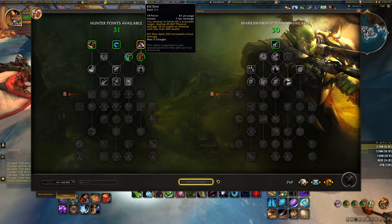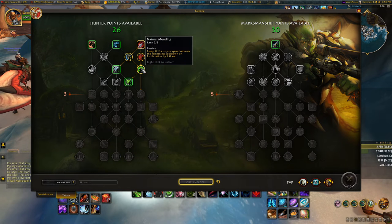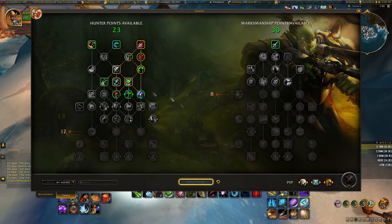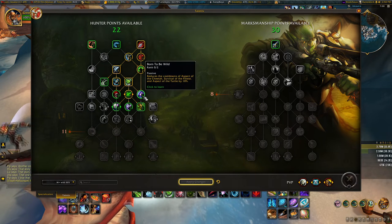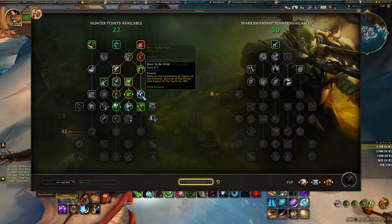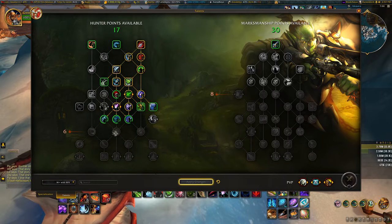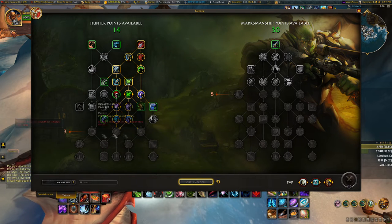Let's start with the hunter side of the tree. We get Kill Shot, two points in Post Haste, one in Improved Kill Shot, two in Natural Mending, one in Counter Shot, one in Survival of the Fittest, one in Misdirection — that opens up the next part of the tree. You have an option between Lone Survivor and Nature's Endurance. I always pick Nature's Endurance — it's so much stronger and we're already low on defensive cooldowns.